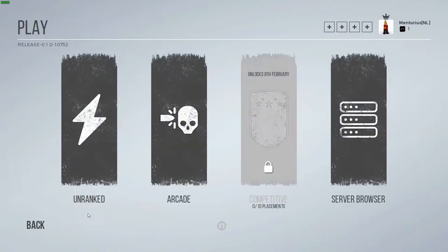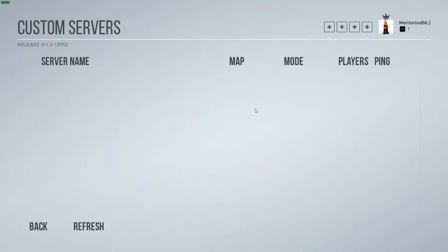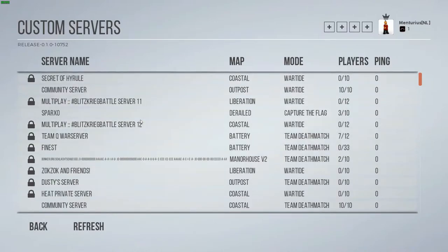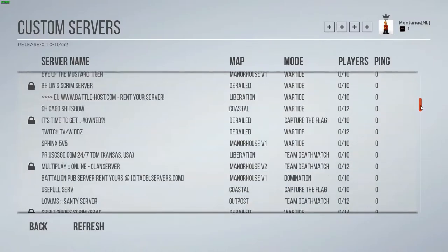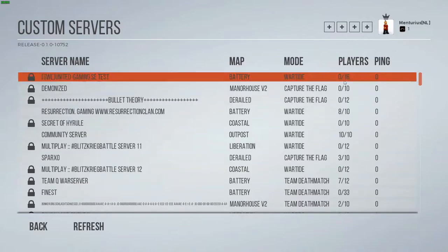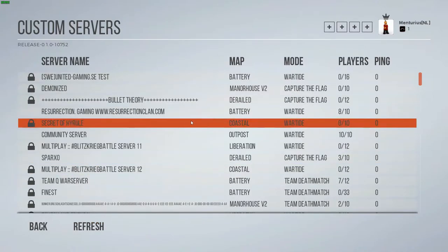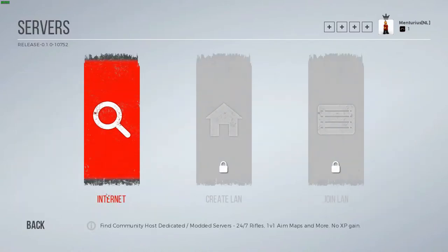For the playing part, you have unranked, arcade, and competitive mode. The competitive mode will be released on the 8th of February. There's also server browsing, which I've already found is kind of hard because a lot of servers are locked at the moment. I noticed a bug — you don't see the ping, so I can't sort by ping, and a lot of servers are empty. There are many servers but you can't put any filters on it. When you release an early access game, these things should be in order and fixed as soon as possible, because a lot of people will run into this problem and stop playing.